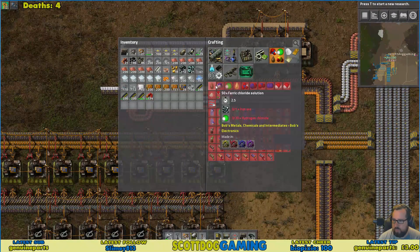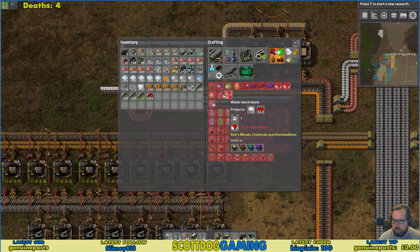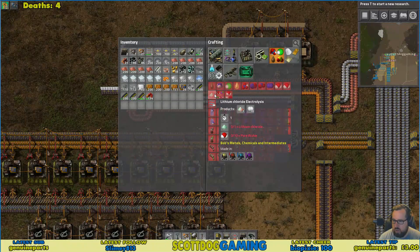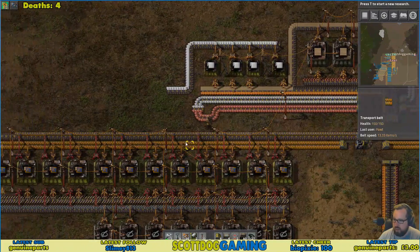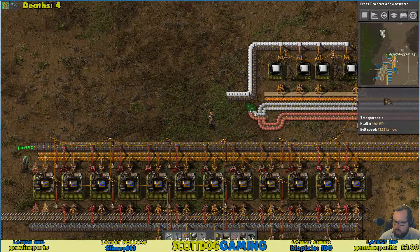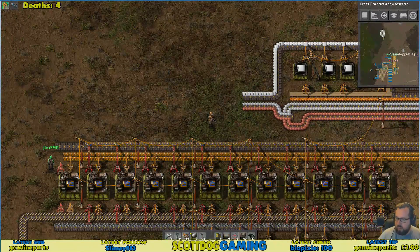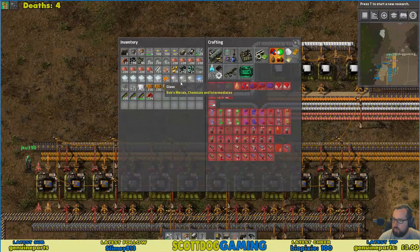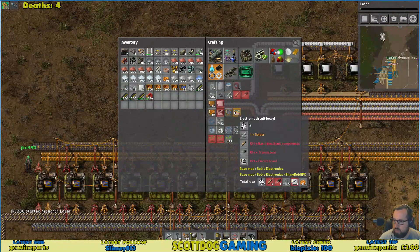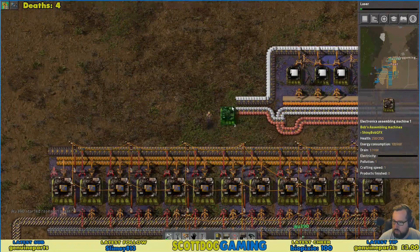So our next research — we need anything with just green and red. No, because we don't have blue yet. I'll come back to this. We're going to need pure water, which we have a bunch of up north. No — that's lithium water. We're going to have to go up north for the salt.